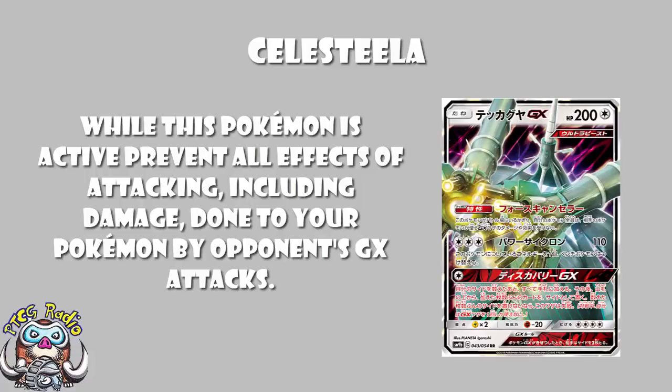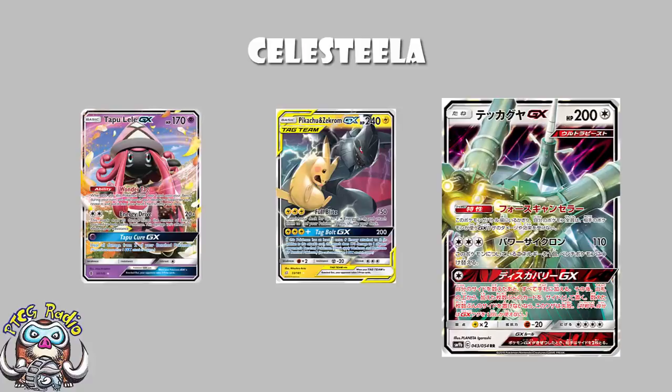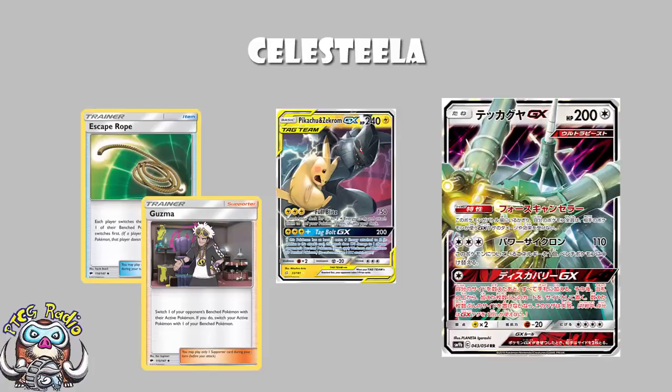Here's a great example. Your opponent has a Pikachu and Zekrom Tag Team GX with six energy on. They probably used Full Blitz and are getting ready to take a giant four-prize turn by knocking out one of your Pokemon and then a benched Tapu Lele. This is essentially going to end the game. So you make sure you've got Celesteela in the active, and then your opponent cannot use it. Sure, they can use an Escape Rope to get you out of the active, or a Guzma to get you out of the active, but otherwise they've got to essentially stop the GX attack.